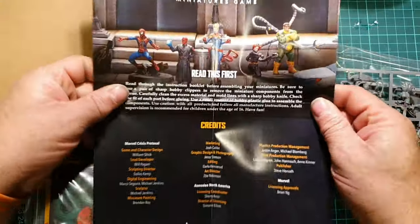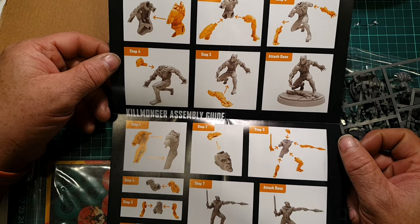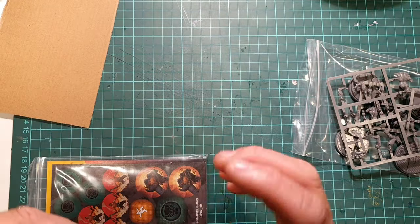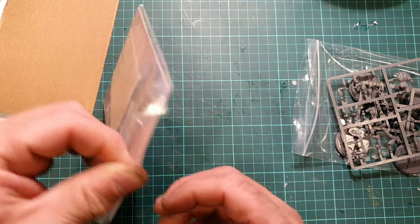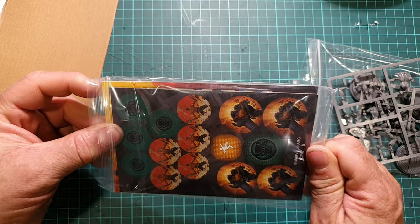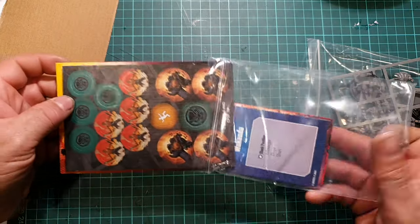We've got a readme first, which comes with everything, and our assembly instructions. It's not going to be too taxing even for a novice modeler - just a few simple steps to follow. There are a couple of small pieces but nowhere near as small as the pieces on Captain Marvel and Ultron. I've been modeling for over 50 years and I was losing the will to live working on Ultron. Captain Marvel was quite bad but Ultron was awful.